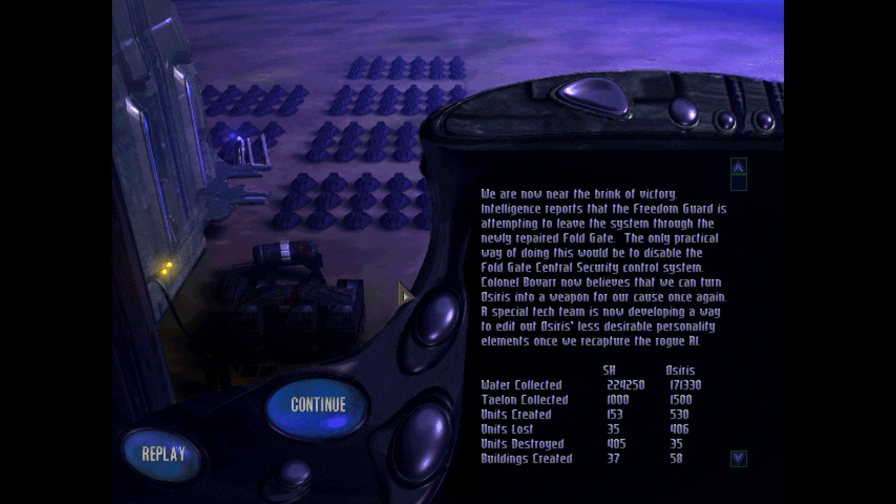We are now near the brink of victory. Intelligence reports that Freedom Guard is attempting to leave the system with a newly repaired fault gate. The only practical way of doing this would be to disable the fault gate's central security control system. Colonel Bovar now believes that we can turn OSIRIS into a weapon for our cause once again. A special attack team is now developing a way to edit OSIRIS's less desirable personality elements once we capture the rogue AI. Right, yeah, this took a while, and getting those resources was a bit wild — but overall not that difficult once you've set yourself up. Even before that the threat to your base is not that high; expanding is a bit more tricky, but once you've done that and have economic superiority, this little league computer can't actually do much to stop you, and they have very weak anti-air — so your Hades bombers are going to shine here. Thanks for watching and see you next time.